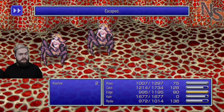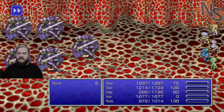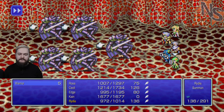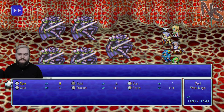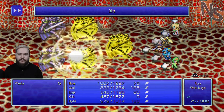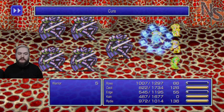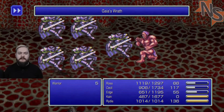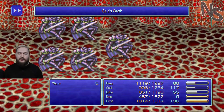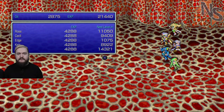Arachne - why hello! Like when Braun Strowman won the tag team titles with a kid. Protect me, Kain. Edge's blitz attack was pretty good there. Now Gaia's Wrath - let's see how well you handle the floor beneath you rotting away. You couldn't - good. They were no match for us.